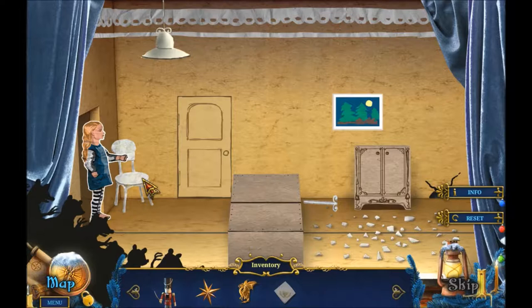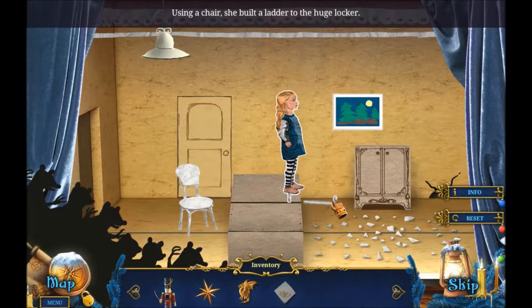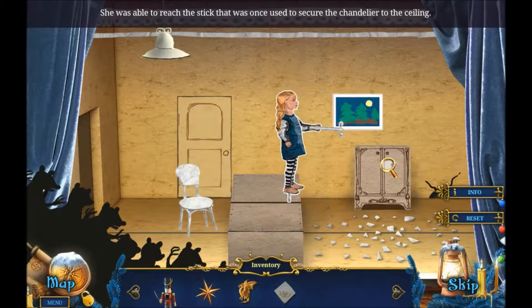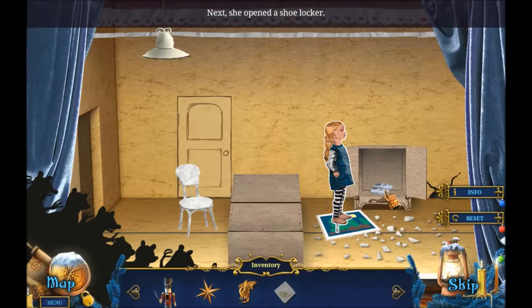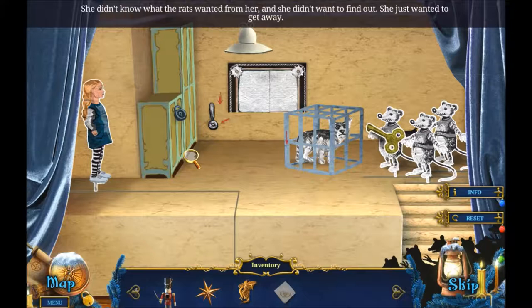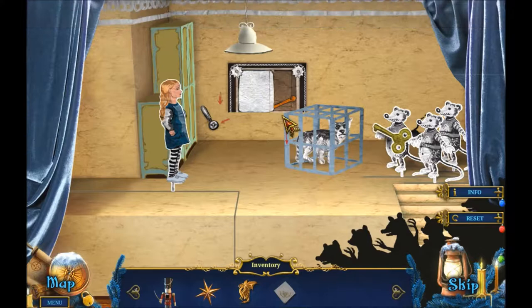Get the chair. Using a chair she built a ladder to the huge locker. She was able to reach the stick once used to secure the chandelier to the ceiling. She used the stick to drop a painting on the floor. Next she opened the shoe locker. She didn't know what the rats wanted from her and she didn't want to find out - she just wanted to get away.